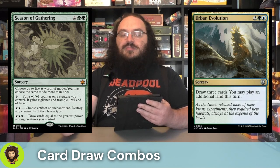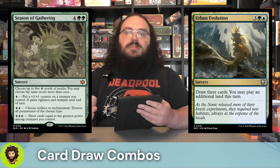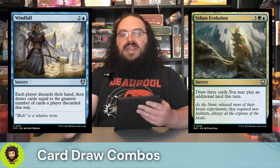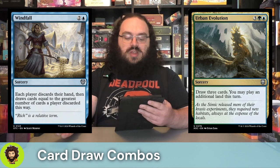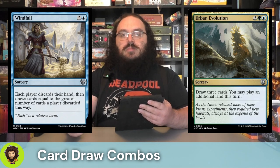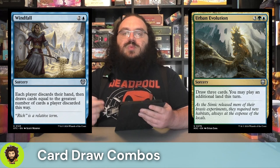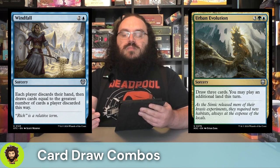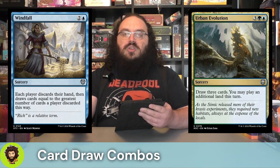Urban Evolution — five mana, draw three, play an extra land for the turn. A little bit of ramp, a little bit of card draw, and we're here for both. Of course, we're playing a Simic card draw deck, so we are of course playing Windfall — three mana. Everyone's going to discard their hands and then draw cards equal to the greatest number discarded this way. There's a fair chance that greatest number is going to be ours, since we have cards that give us no maximum hand size and a lot of card draw happening to support our commander getting bigger, faster, and really just outvaluing our opponents.